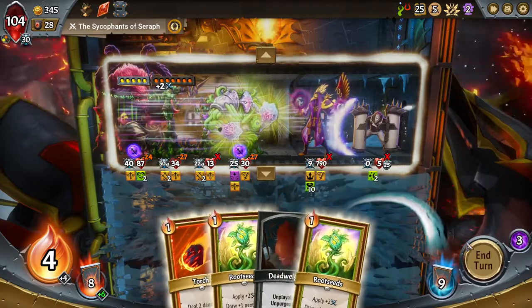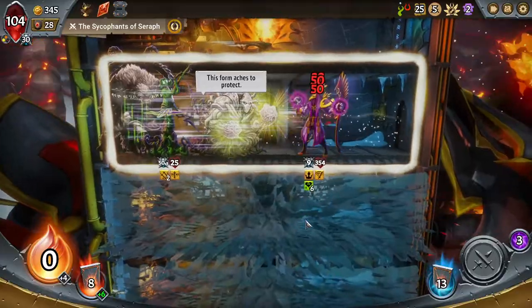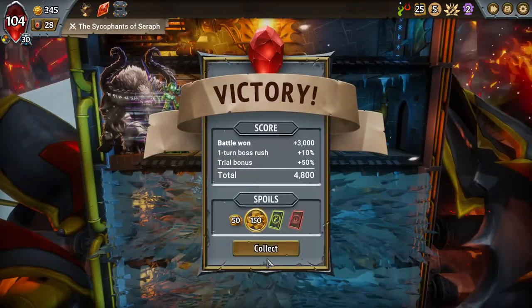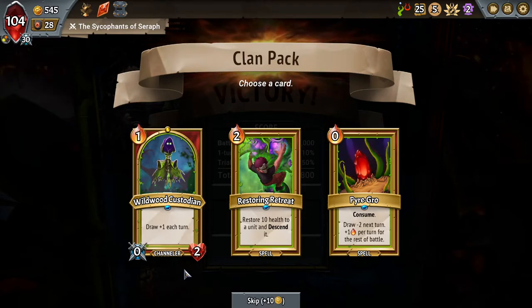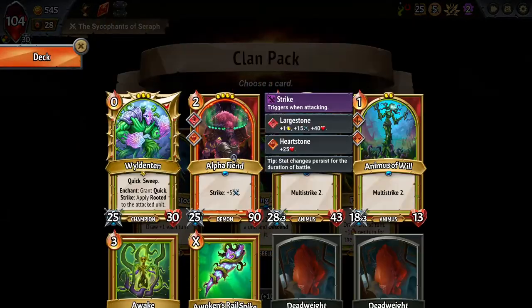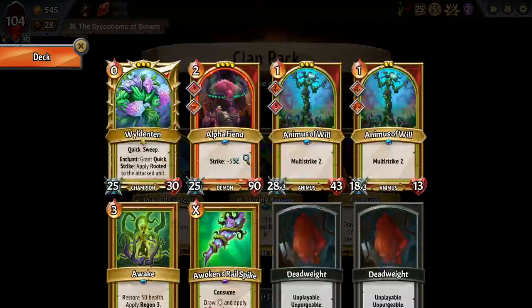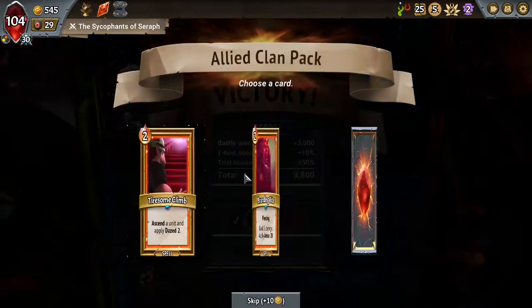Looking totally fine. Making quite a lot of money. Restoring Retreat is sort of interesting — it's another way to move our units around. We could potentially work on descending the champion, though I do kind of like it in the front for the purposes of the Sweep going first. But having something like the Alpha Fiend with 90 health in the front might help against the boss. It's definitely interesting — let's just be a little more flexible. I'm going to give it a shot. I don't know how good it'll end up being ultimately.